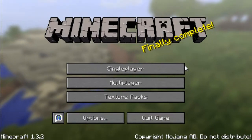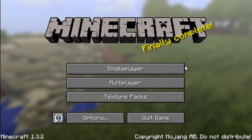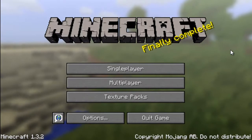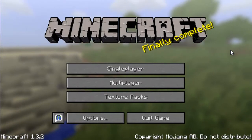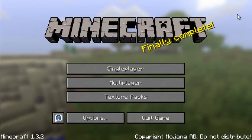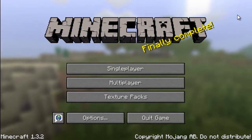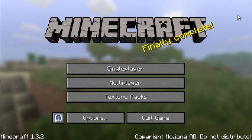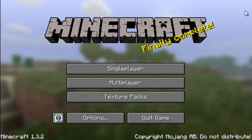I didn't entirely make this texture pack. I was going to but I really suck at drawing and texturing and stuff like that. What I did was I took some textures from the Painterly Pack Customizer — that's in the description, so click there if you want — and also some textures from the Mini Doku texture pack customizer, which is also in the description.